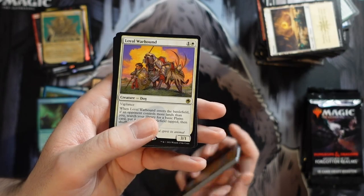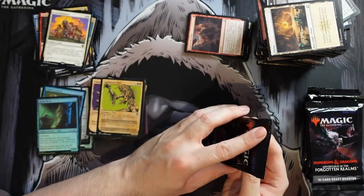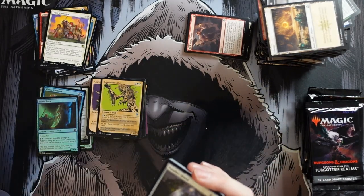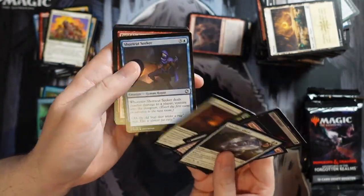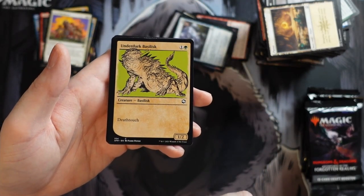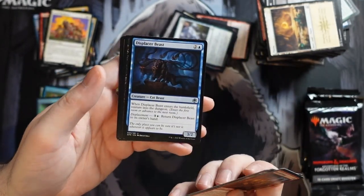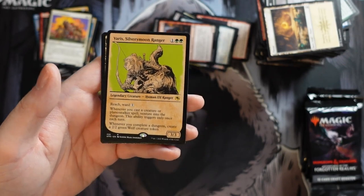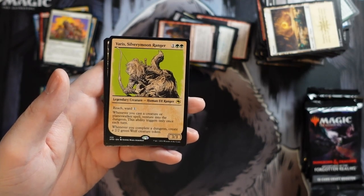So they did correct it a little — no shock lands, though you can probably get Triomes. Without that restriction it'd be even stronger, but it is splashable. Unfortunately it's just basic lands, so no super crazy value. Here's our Underdark Basilisk and a Baleful Beholder — you can see the non-alternate-art version. And Black Dragon. And we get Varis Silvery Moon Ranger: two mana, 3/3 with reach and ward for three mana. When you cast a creature or planeswalker spell, venture into the dungeon — triggers once per turn — and when you complete a dungeon, get a 2/2 Wolf token.